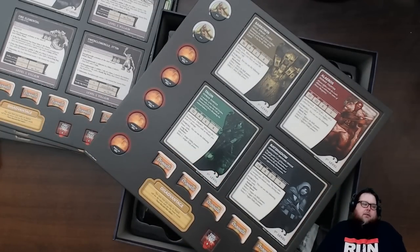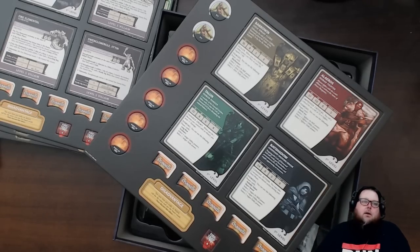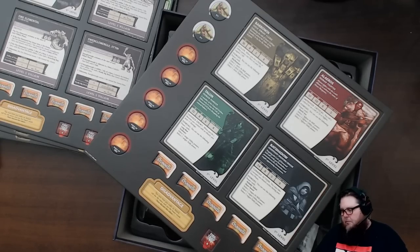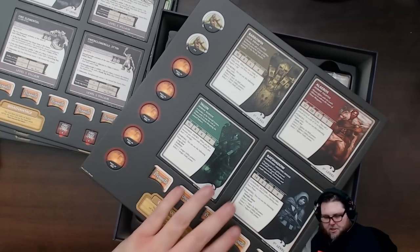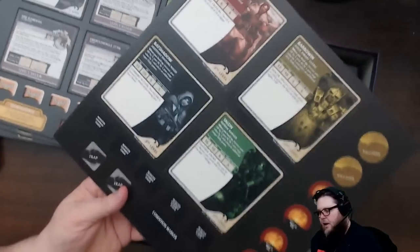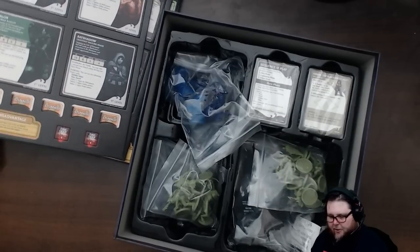I would have liked to see more stuff - Wulfgar's a barbarian so there's at least a barbarian too - but it would have been cool to see the sorcerer and the warlock. Then again they have special mechanics and I don't think it would fit the fourth edition mechanics. There's a new stun condition it looks like, and then the second level versions of the heroes.